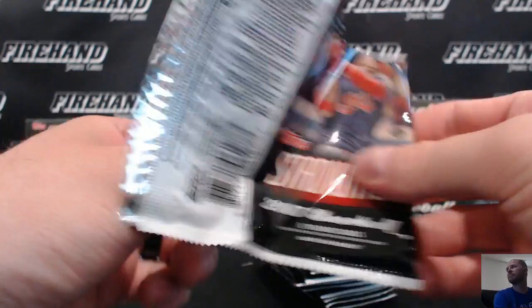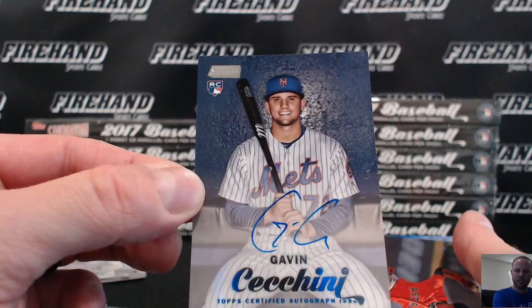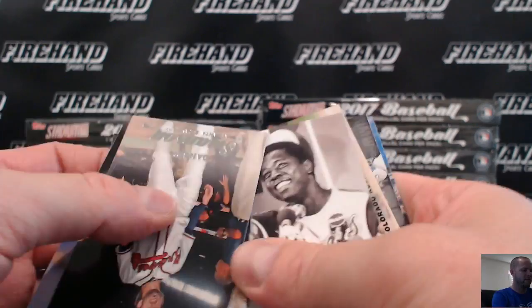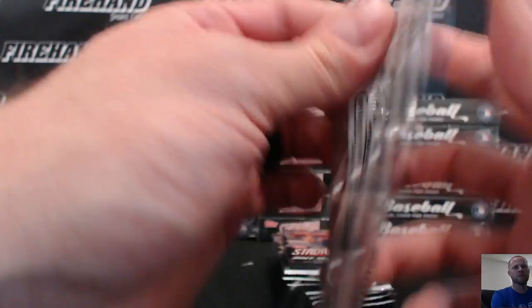Gavin Sacchini autograph for the Mets, rookie auto. Going to Boba Pat. Hank Aaron chrome card, Nolan Arenado, Rockies. Jose Bautista contact sheet.